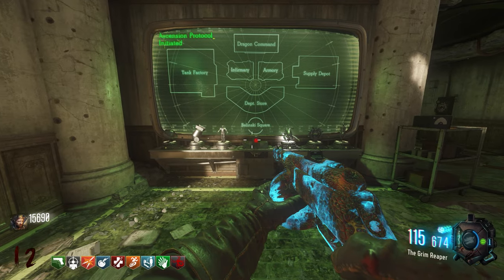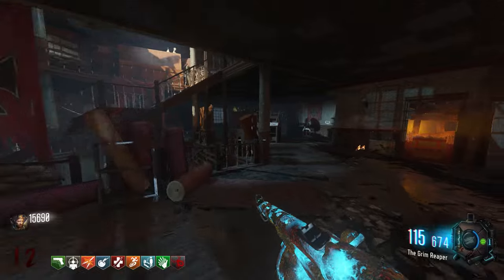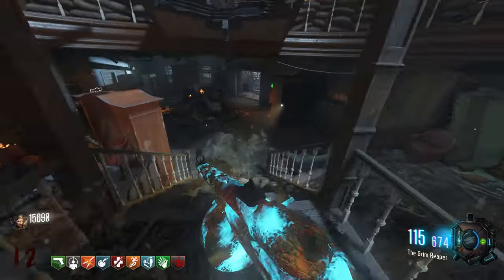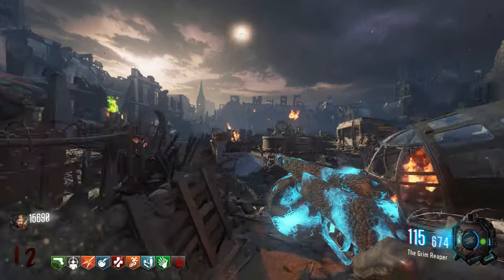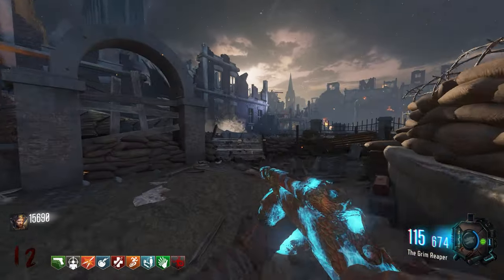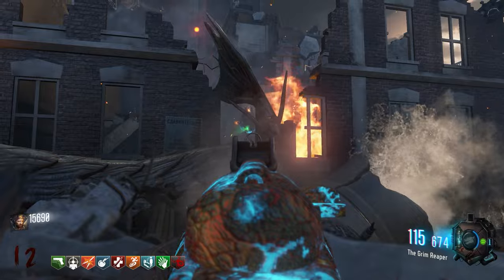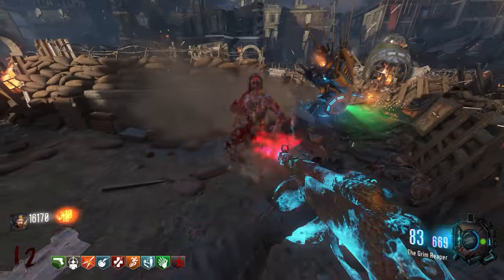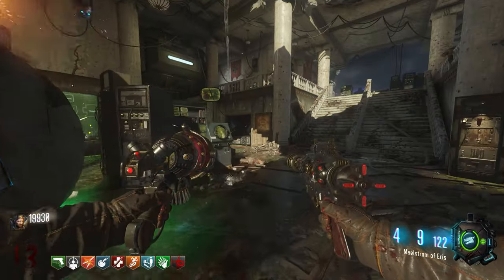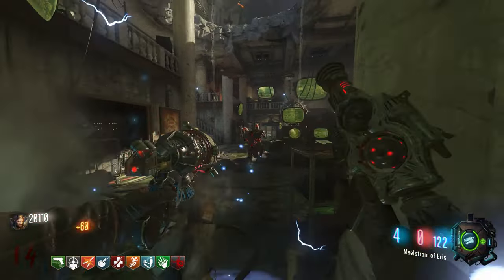Another challenge is the valkyrie drone escort. This is where I'd pop the Undead Man Walking Gobblegum if you have any to spare. You'll be escorting a friendly valkyrie drone that has 1 HP — find it by going back to spawn and standing next to the far left barrier. You have to stand super close to the drone, so I suggest throwing out Monkey Bombs before starting the escort. Walk the drone all the way back to dragon command and when it reaches the teleporter it'll be sucked up for analysis.